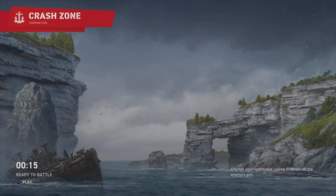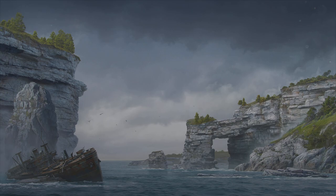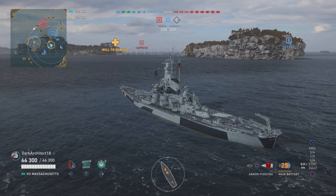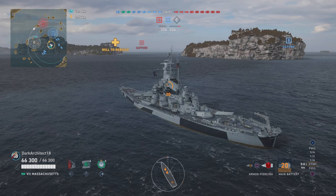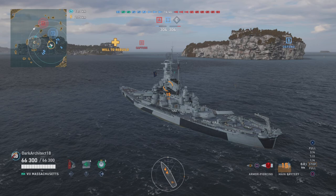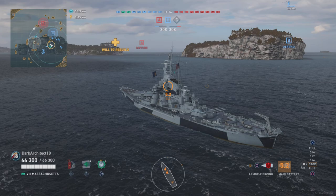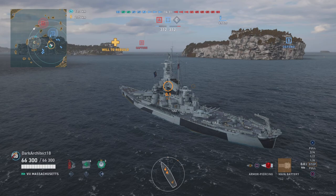Now for the stats: the USS Massachusetts has 66,300 HP, 6 to 447 millimeters of armor, 50% torpedo damage reduction. We have 3x3 406-millimeter guns — equivalent to 16-inch guns — with 17.5 kilometer firing range, 30-second reload, 45-second 180-degree turn time, 5,700 max HE shell damage, 36% fire chance, and 13,100 max AP damage.